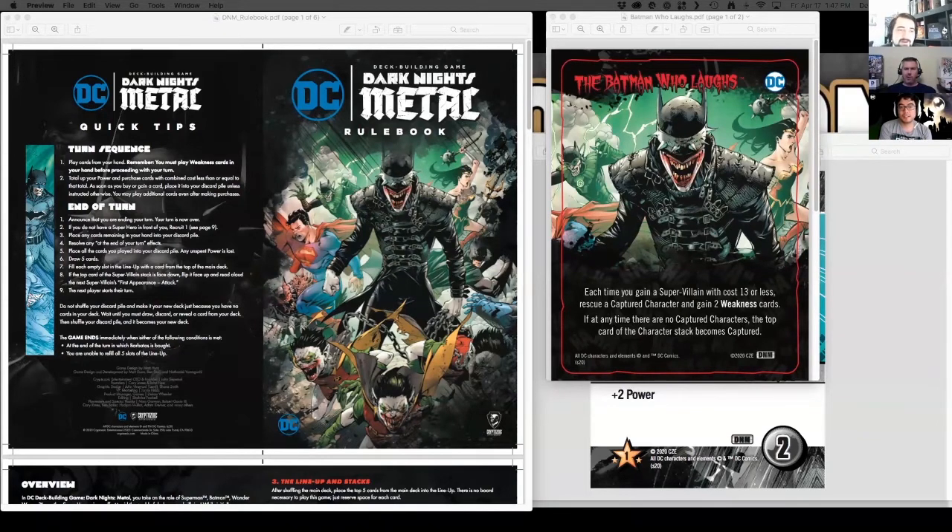The Batman Who Laughs is probably the most well-known popular character that came out of this story arc. The main idea here is rather than him just being a supervillain that shows up and you knock him down, he actually will be around the entire game. This is a new concept for Dark Knight's Metal — he's not even a card, he's a tile with an ongoing effect. Every time you defeat another supervillain, you get two weakness cards. You do get to rescue another character, which is another mechanic in Metal, but weakness cards are even worse in Metal than in other DC sets — not only do they decrease your point value, but if you play too many in a turn you can lose one of your characters.